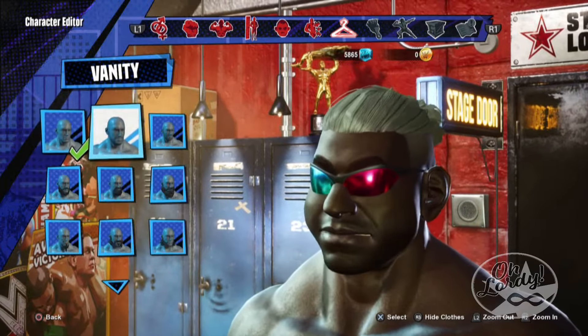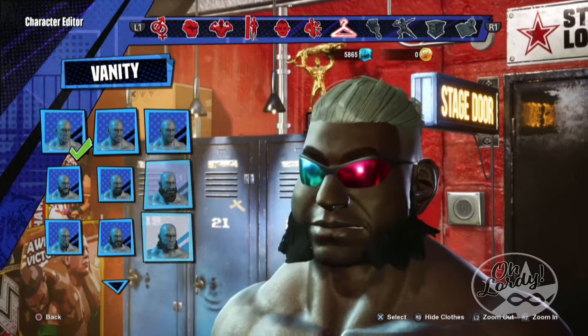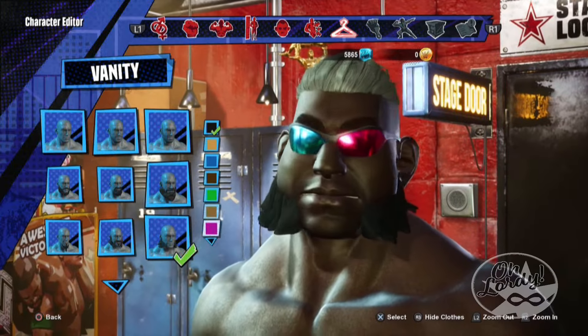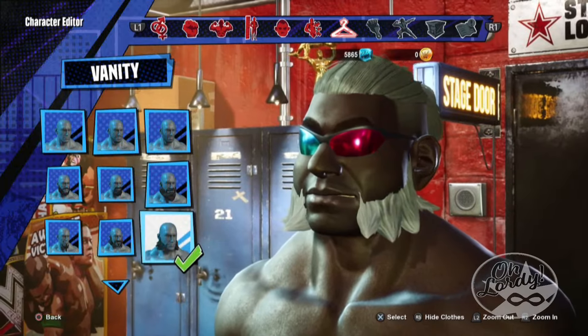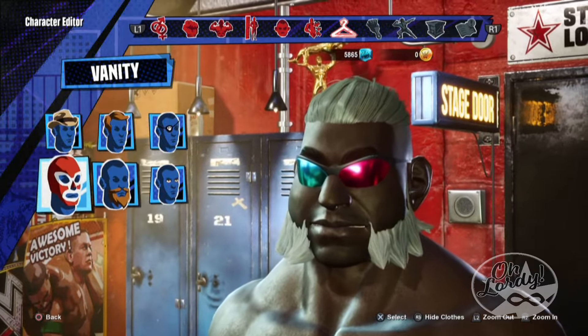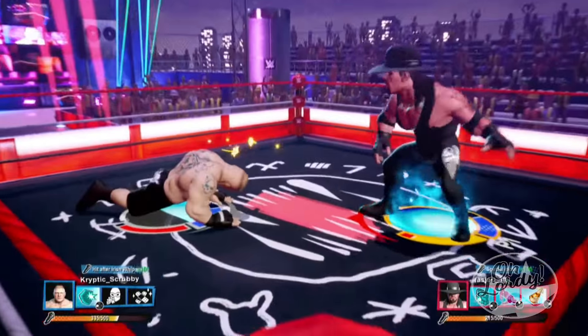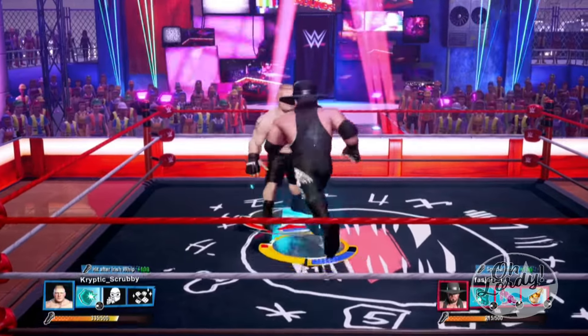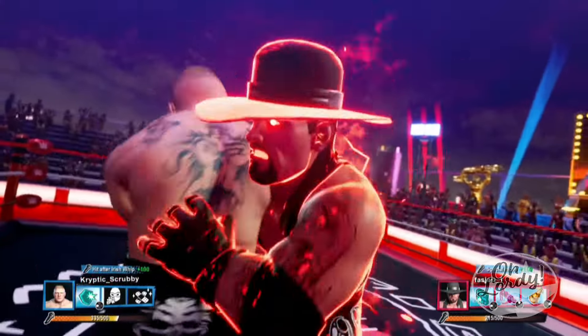There is a heat gauge — or momentum gauge — that fills as you land attacks or successfully taunt your opponent. Once you get that heat gauge full, you're able to pull off your signature or finishing maneuver, such as the choke slam from The Undertaker, or a spinning tombstone piledriver where he jumps 15 feet in the air before crashing down into the mat.